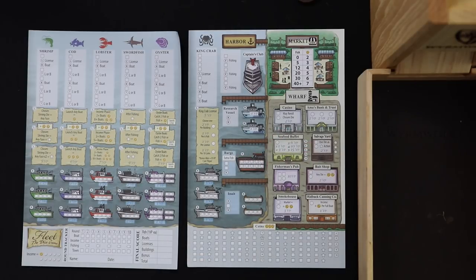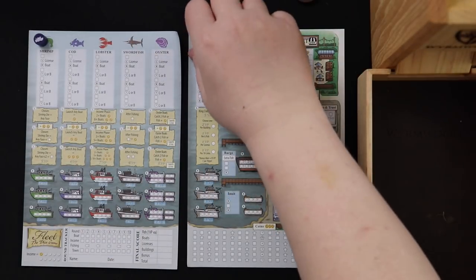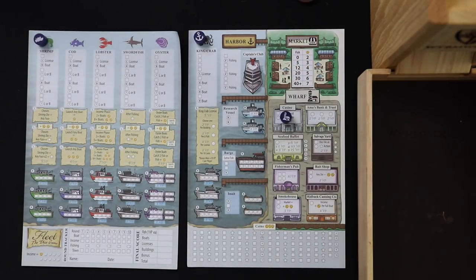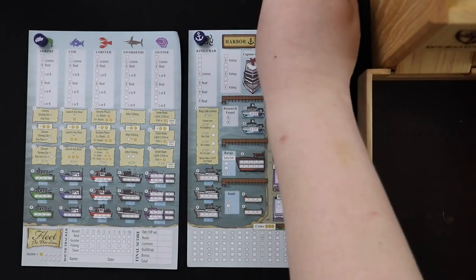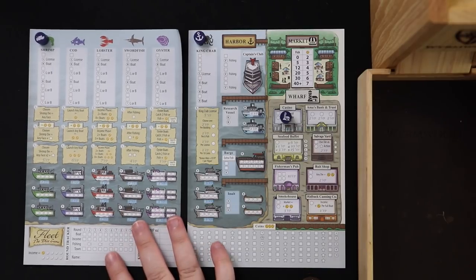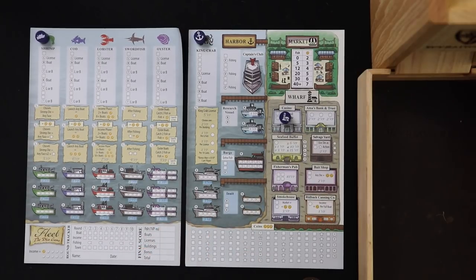Before the game starts, Ruth is going to have her own priorities for dice drafting each round. She starts with shrimp, an interest in King Crab, and an interest in the casino. I'm going to be the first player this time, but Ruth gets to be first player on even-numbered rounds. Whoever's first drafts a die, then the other player drafts one, and then we both use the third.